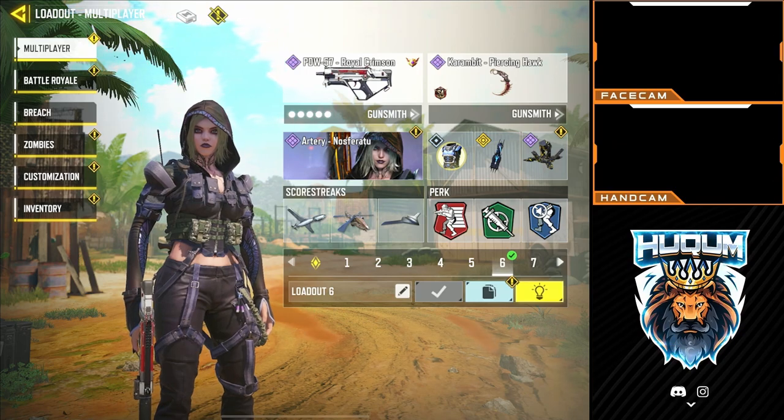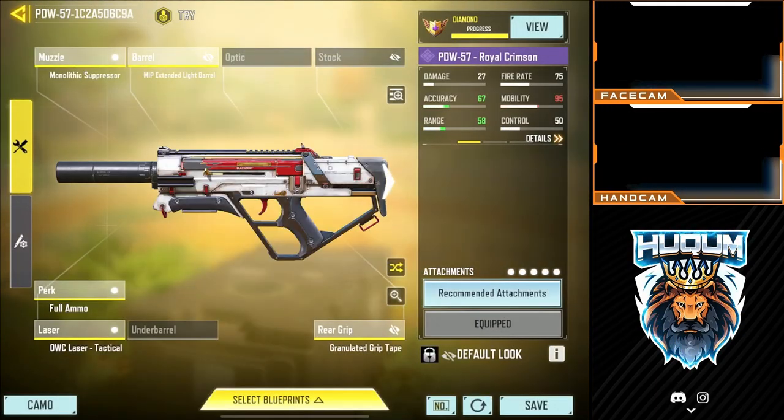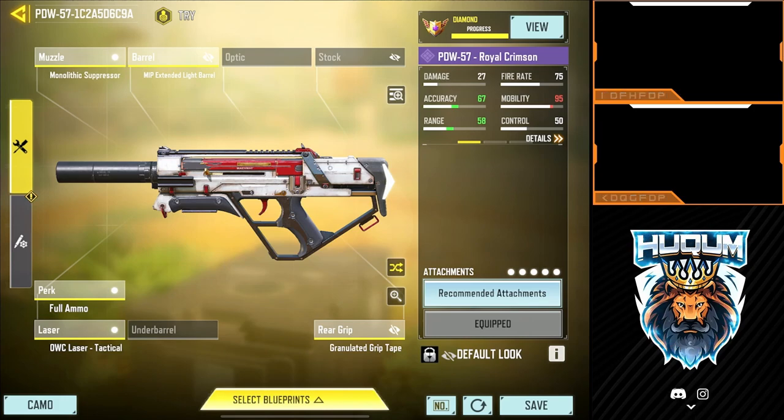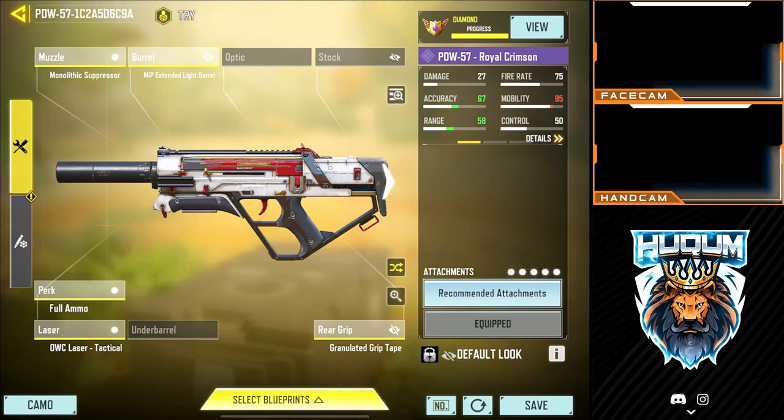All right guys, in case you made it to the end of the video, this was the entire setup I was using: monolithic sub, MIP extended light barrel, full MOWC laser, and granulated. This epic variant came from the store, so if you have some COD points available you can get it from the store. All right, see you in the next one, bye-bye!